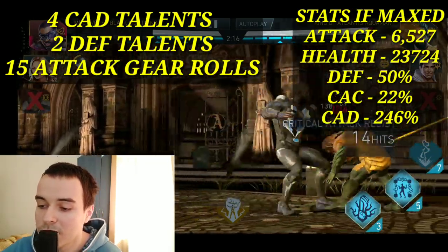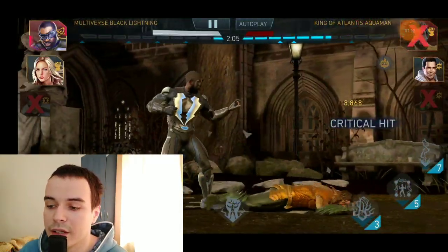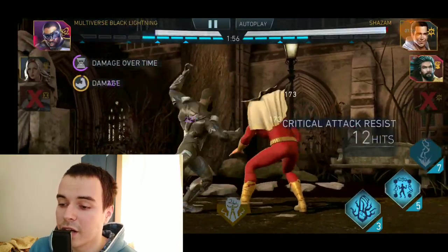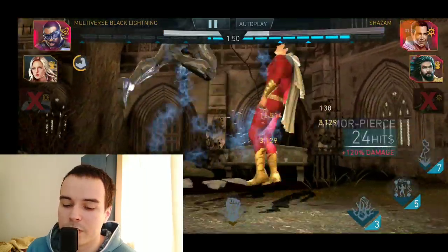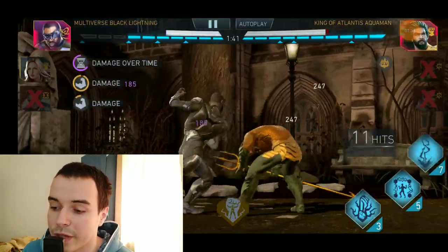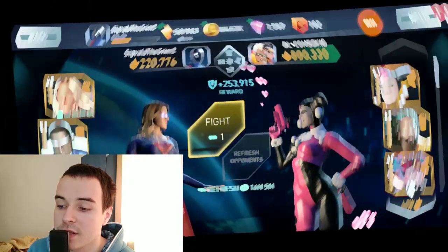Getting into the next build, we will talk about a balanced tank build. This build makes him a balanced tank character and is made for teaming him up with Multiverse Armored Supergirl and Multiverse Flash as the third character. We will also add some attack to make use of the maximum critical attack chance and damage that comes by default from pairing with those two. The build goes: three resistance talents, three defense talents, one defense gear roll, eight health gear rolls, six attack gear rolls.